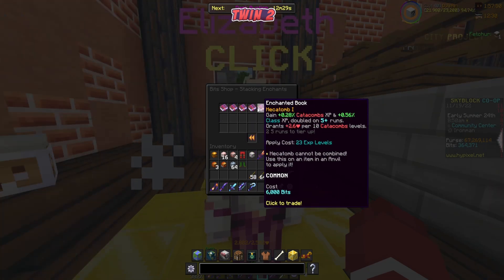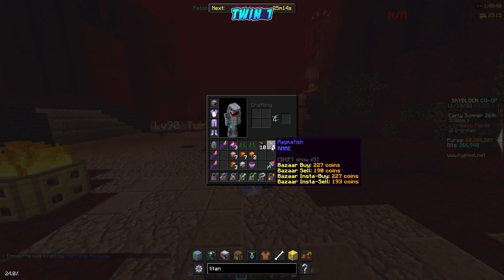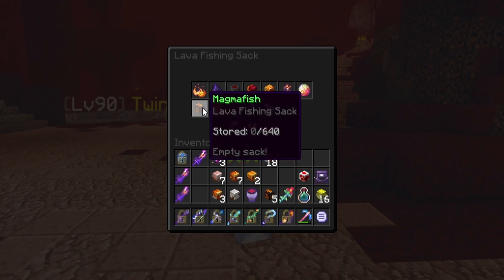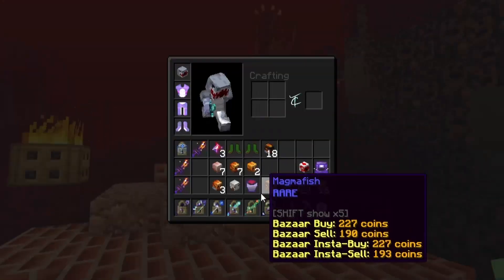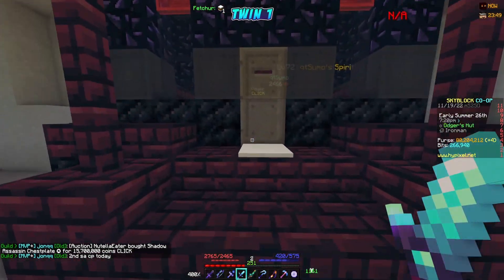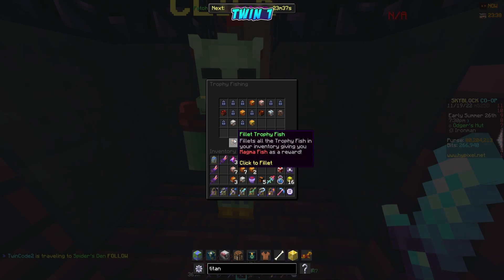Let's buy the expertise enchant and put it on the rod. Our sack is full — we've got a ton of trophy fish and magma fish. Let's condense everything and check how many silver magma fish we have. We've got 18, enough for one or two rods. We head up to Odger at the top of the mountain to fillet all our trophy fish — making sure we don't have any good ones to keep first.